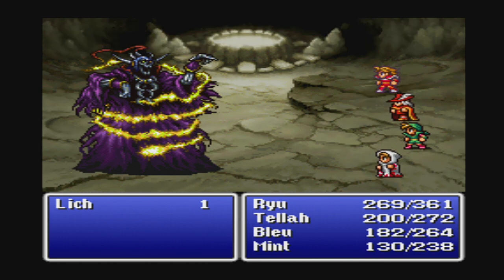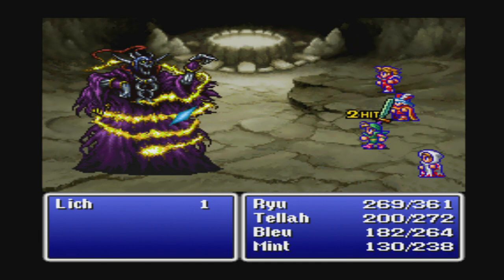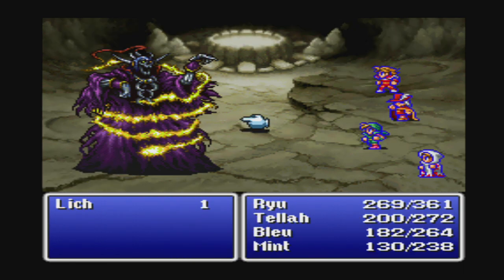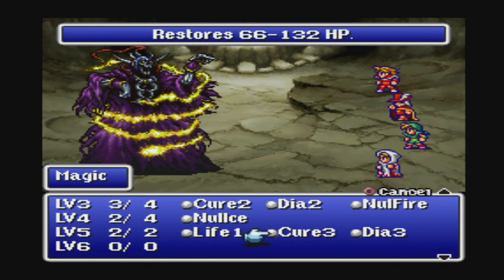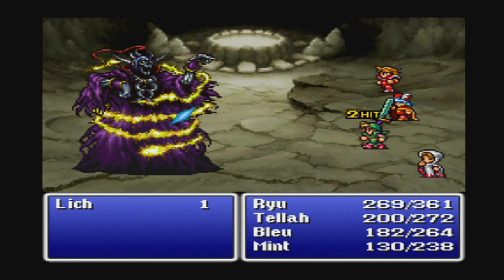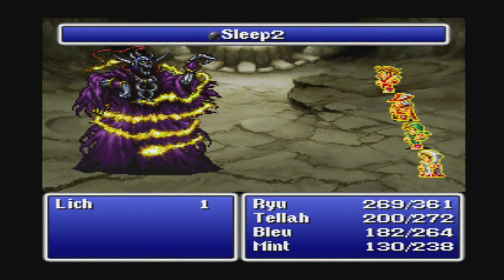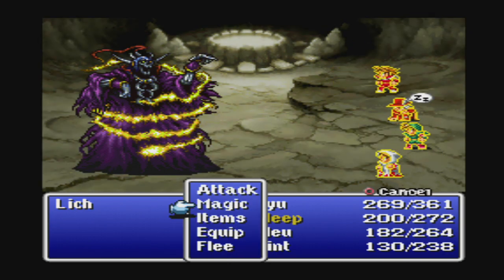I'm going to use Haste, then put Steel on Ryu to increase damage even more. He has 800 HP — Dia 3 could do a ton of damage, so it's tempting. His next damaging spell will be Null Bolt. Hopefully he either attacks physically or puts Sleep on Blue. Tela falling asleep is not great, but it's better than the Fighter.